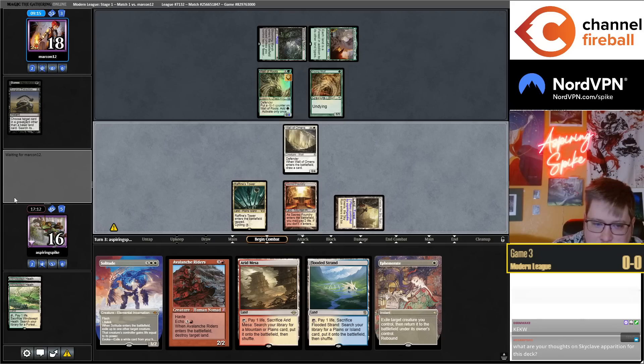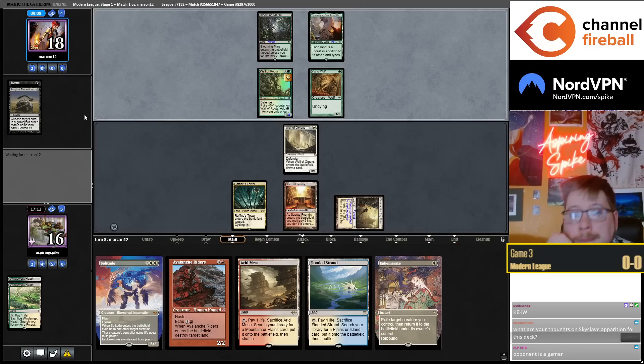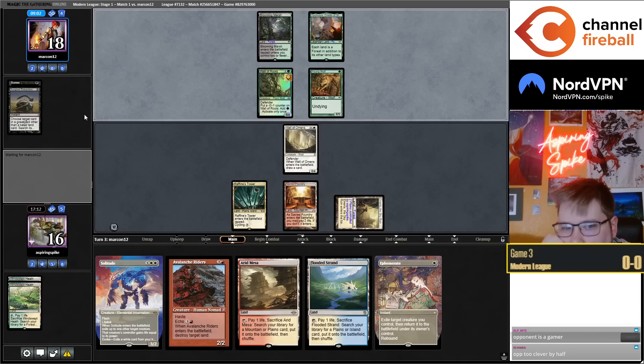Skyclave Apparition in general is pretty underpowered — if the cost was like white-two I'd be way more interested, since you could play it one mana off Heartless Summoning. It's definitely good in this matchup, but in general doesn't shine very much. Not very good against Murktide, not very good against Urza's Saga, doesn't get rid of Fury or Solitude on the board.